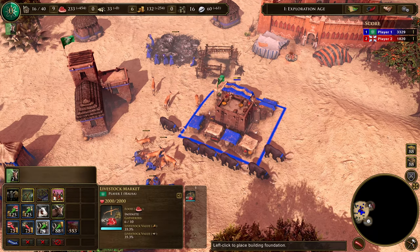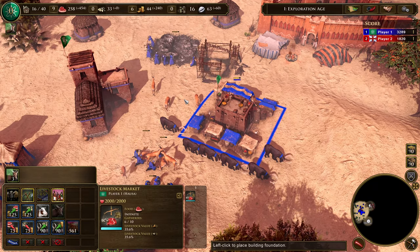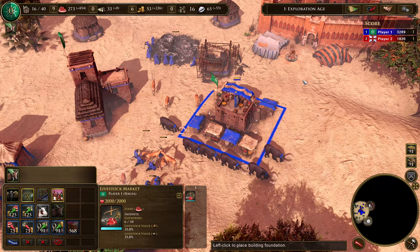However, prices decrease temporarily with each sale. Choosing when to make a deal to support your people is an important skill.